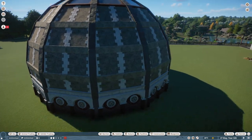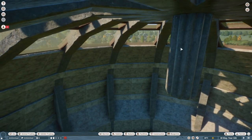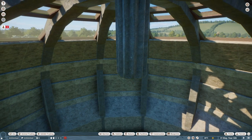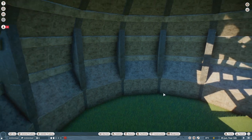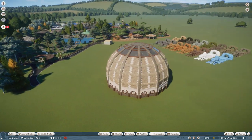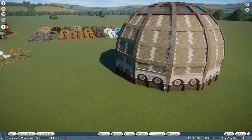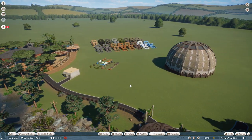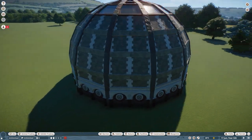I wanted it a little bit ornate at the bottom — that's the bit at ground level where people are walking around, so I guess they'd put a bit more effort into that — and then the top is just a functional dome. I was amazed when I went inside that it even looks good on the inside. It actually looks finished. All the support beams coming in look realistic — like an actual dome supported with beams. I didn't have to do anything on the inside. I absolutely loved it straight away.